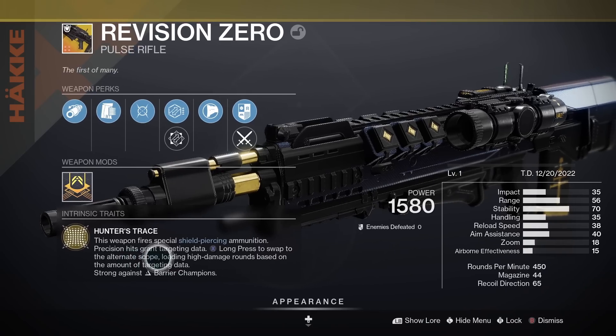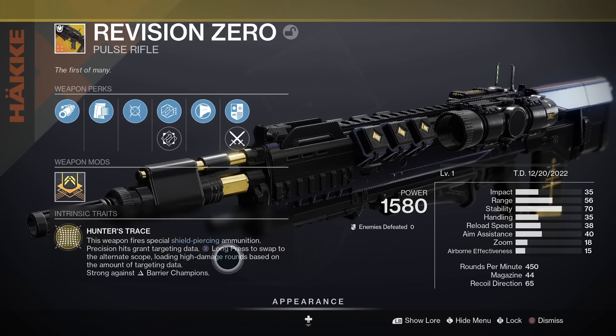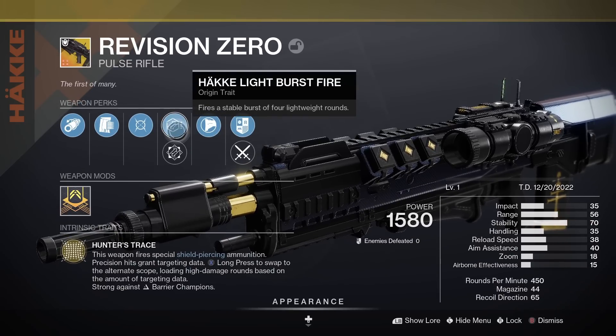The exotic perk is Hunter's Trace. This weapon fires shield-piercing ammunition; precision hits grant targeting data. A long press of your button will swap to your alternate scope, loading high-damage rounds based on the amount of targeting data. It's strong against barrier champions, meaning it has intrinsic barrier. It's also a craftable weapon.